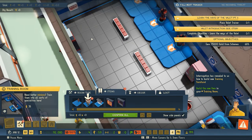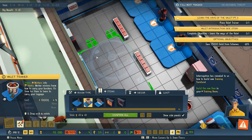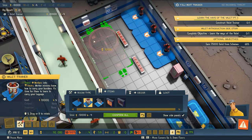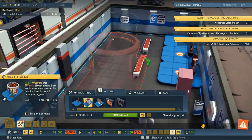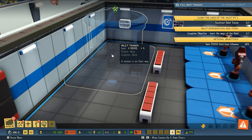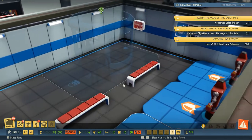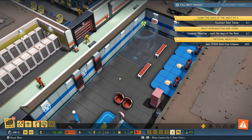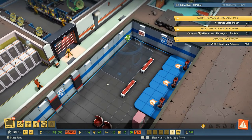Thanks to our interrogation, we unlocked a revolving door and a valet trainer. That's kind of funny. I guess we're going to train up some valets.